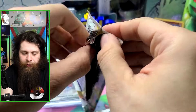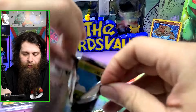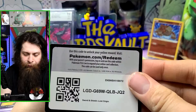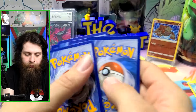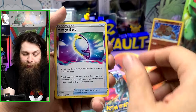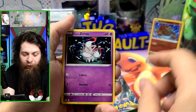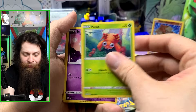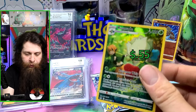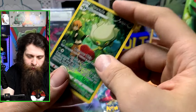Now opening the Lost Origin pack. Proud of not screwing up a single pack trick. White coat card. Fighting Energy, Lumineon, Mirage Gate, Toxicroak, Blipbug, Vespiquen, Helioptile, Sudowoodo, Paras, Inkay pulled. Four Roserade as well — the special illustrations in this set always look so cool.